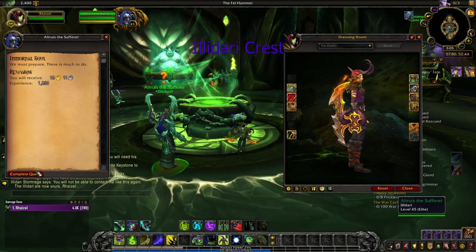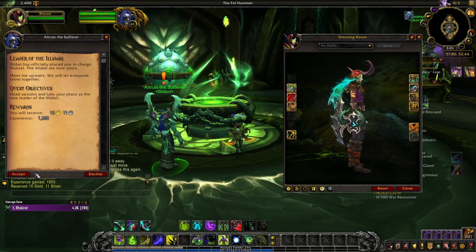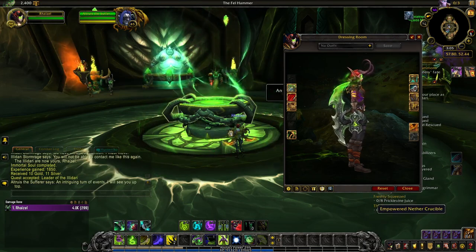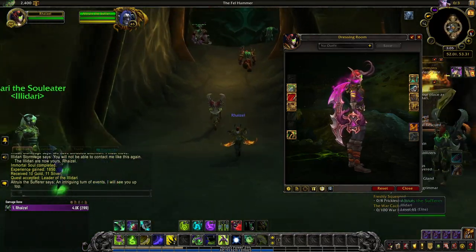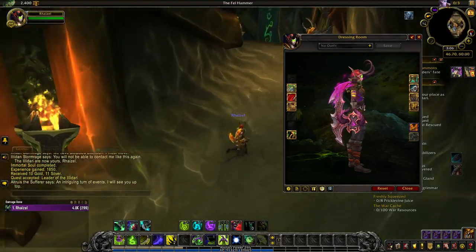Illidari Crest is unlocked in gold and turquoise tints when you complete your entire class hall campaign as a Demon Hunter. The green tint is automatically unlocked when you reach level 50 on your Demon Hunter character. And lastly, the dark pink tint of Illidari Crest is a reward for completing the archaeology achievement This Side Up.